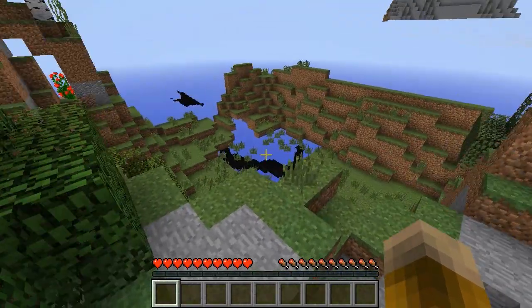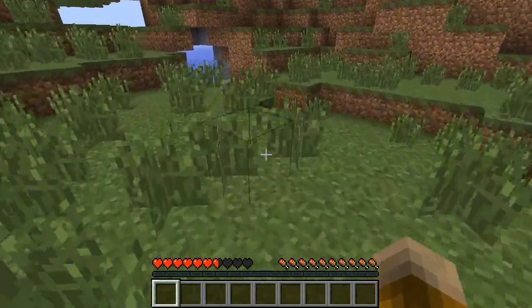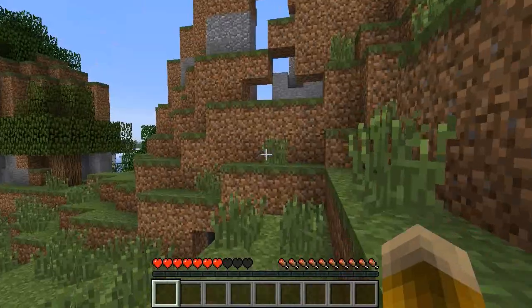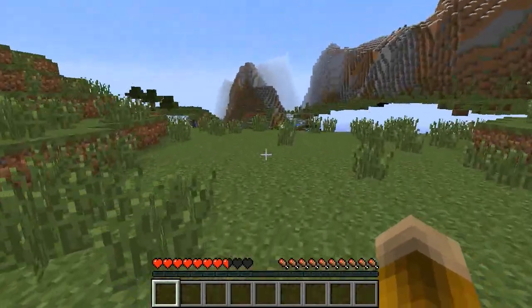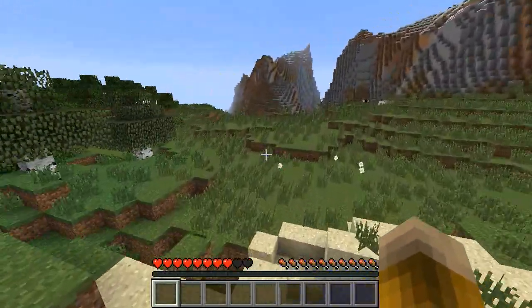When you first start a new world in Minecraft, you may notice a variety of problems, including lag or framerate issues, as well as chunk errors or world holes where you can see through the world. This is because Minecraft is running the terrain generator, which generates new chunks of the world but is a very expensive operation that can interfere with normal gameplay.